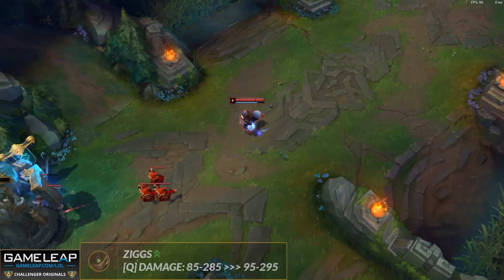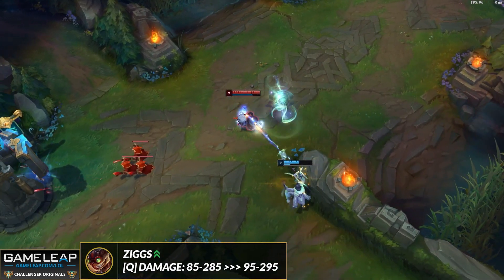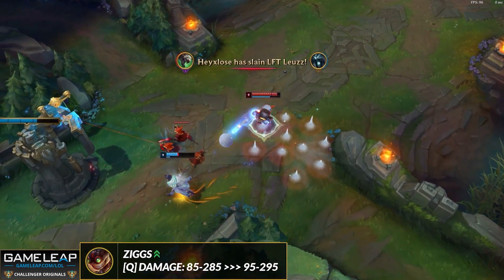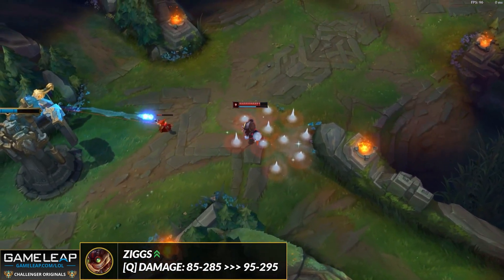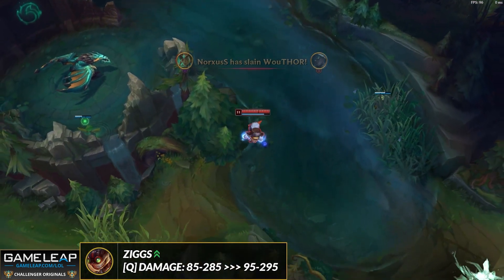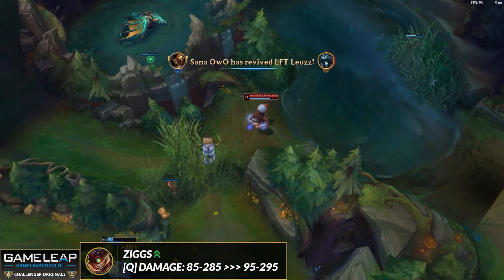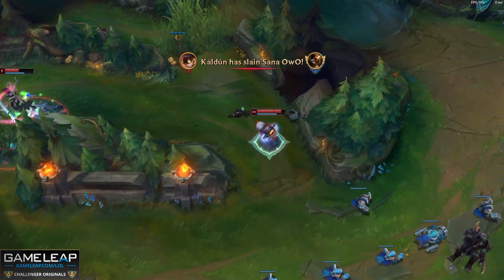Another mid laner getting changed is Ziggs. I know Ziggs is played more in the bot lane at the moment, but in the mid lane you might consider him because his Q's damage is getting buffed — the base damage going up by 10 at each rank. You max this first so you will be accessing this buff. That's why he's moved up into A tier. He can really be played because of the sustain nerfs still in the game, and he could even be a good flex pick in the pro scene.